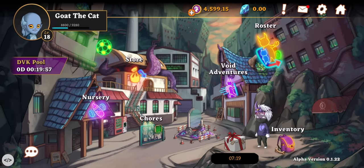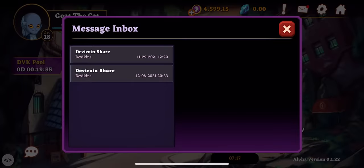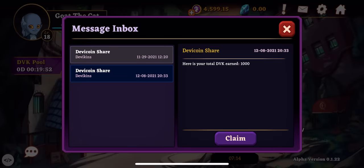A red dot means that a player has new messages waiting for them. So let's check how much DVK Goat the Cat earned in this distribution.